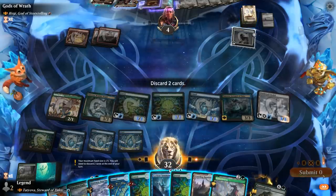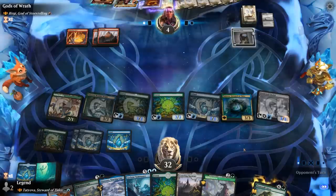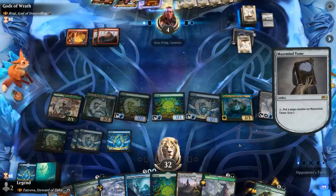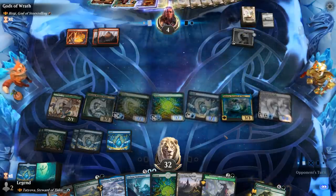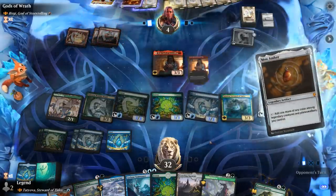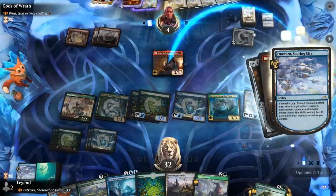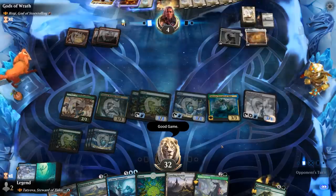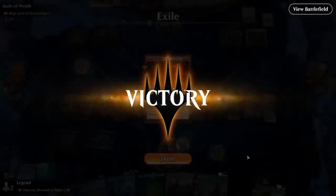We could also play Summoner at any point. Discard to hand size. There's time for Birgi. Mox Amber to make a mana — in response we'll bounce Birgi so they can't make red mana with the Mox. And that should be game. Our opponent concedes. Let's have a look at the exiled card — indeed, a Dual Strike. On to the next one.